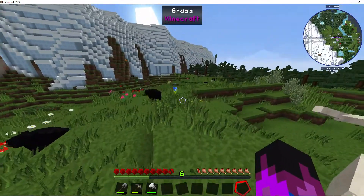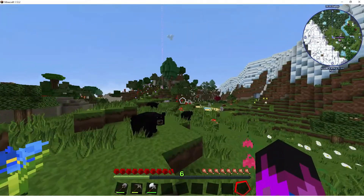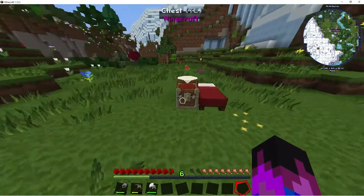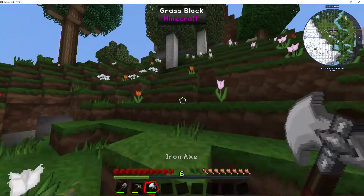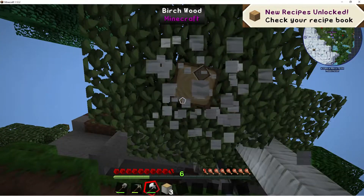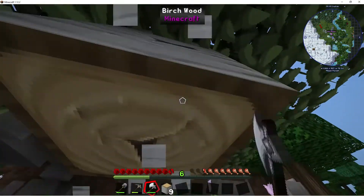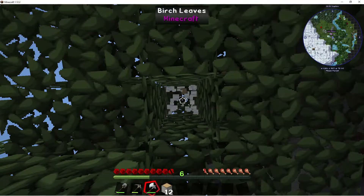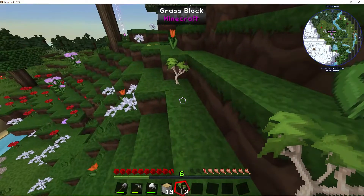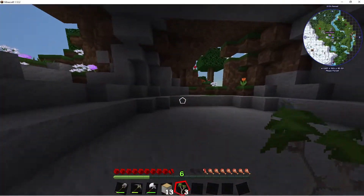I'm thinking we should flatten out all this land and then start building our house because if we flatten it out it will make it easier for us to walk around. After that let's just chop some trees. We've got fast leaf decay on here so that's gonna be fun. Seriously, only two saplings. I'll take these saplings — we're gonna have to clear out this area so this is a cool spot.